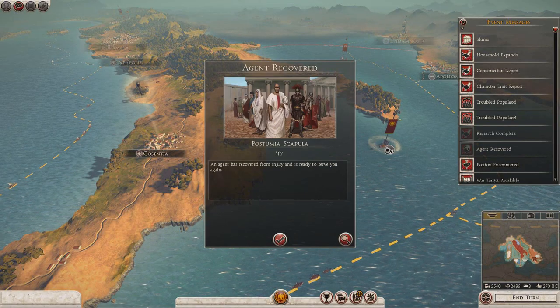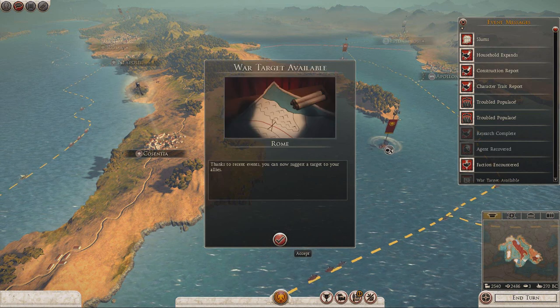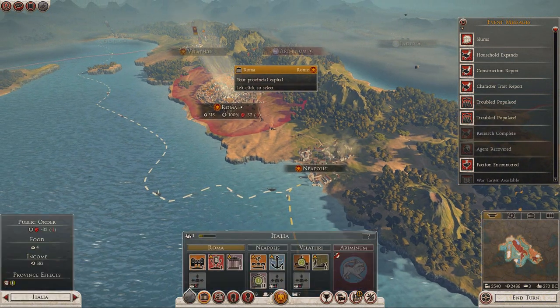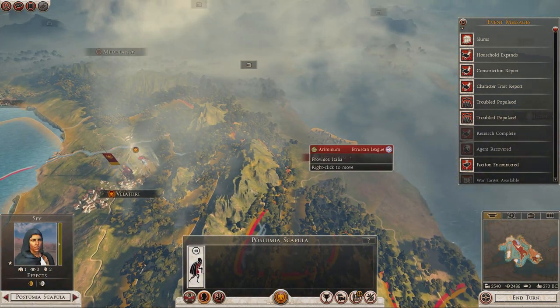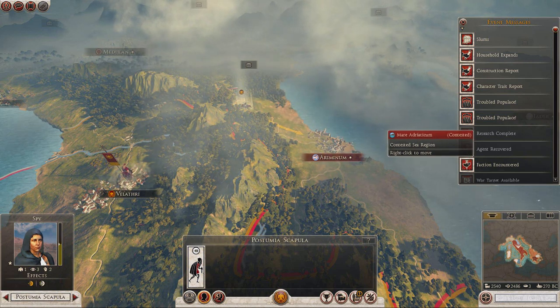Research complete — supply reform, that's good. Agent recovered, the spy. Our spy ended up getting wounded right at the beginning, so let's go ahead and use her. She's over here; she started off over there, because I want to send her to have a look at Ariminum. Ariminum is open for the taking.